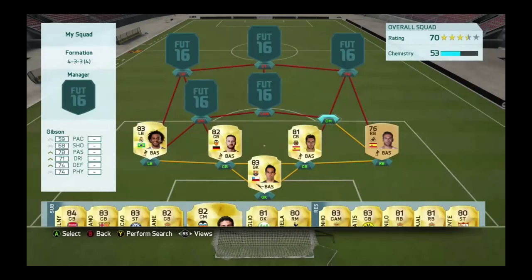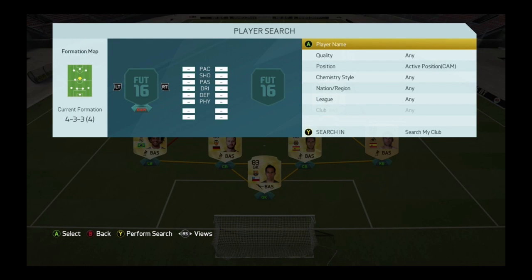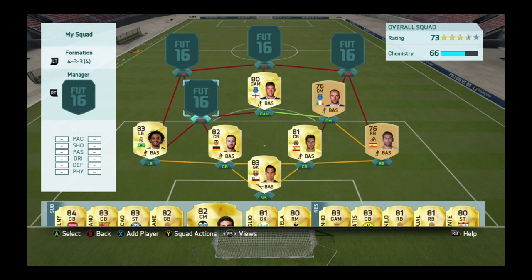I'm going for Gibson — another non-rare gold, but he's really good. He has 71 dribbling, 78 passing, and 74 physical. The only downside is his pace, but he's a defensive midfielder for me. Next to him we have Ross Barkley from Everton, giving a strong link between them. Barkley is a very good player — 82 dribbling, 76 physical, 74 shooting, and 78 pace.